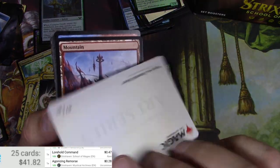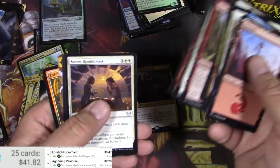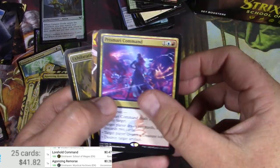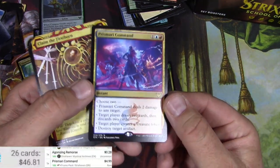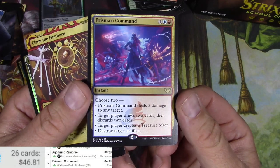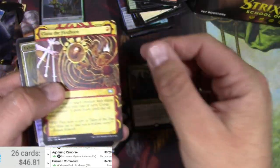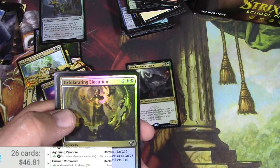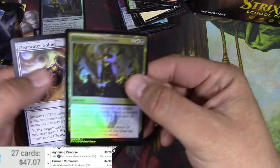This one we just got was Negate. Skipping to a Prismari Command and a Claim the Firstborn again. Prismari Command is $4.99 — having some options on one card is pretty powerful. Commands can be good. Claim the Firstborn again. Wasn't that big.